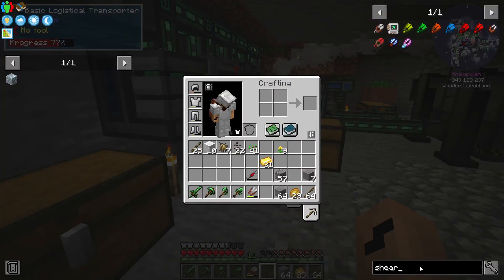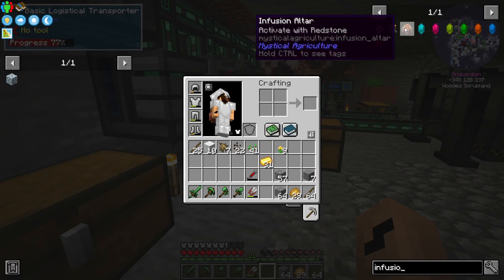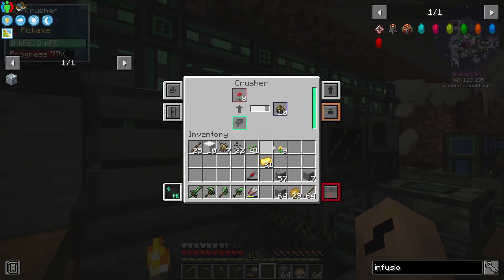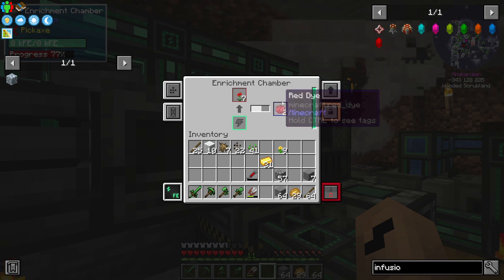Let's see, I need the — what is it called? Infusion altar — this thing, which requires red wool. Hold on, that's not what I meant to do. I meant to do this — I also need red wool for this. That should help us quite a bit. And as I recall I need eight infusion pedestals, so I still have enough, also to paint my sheep.